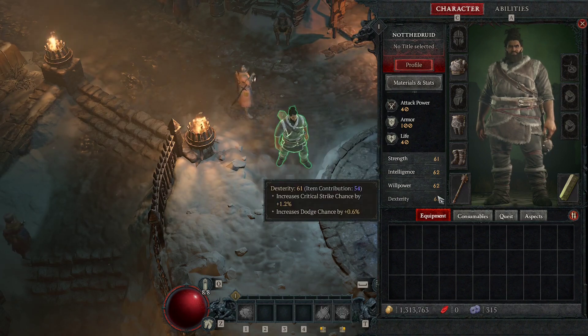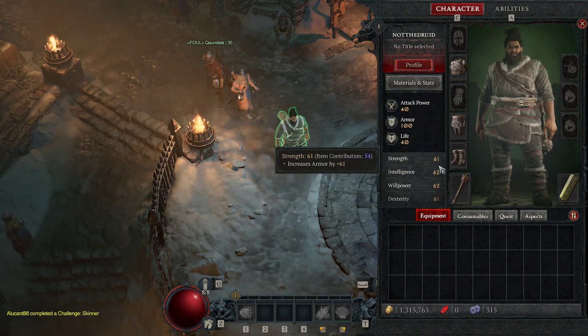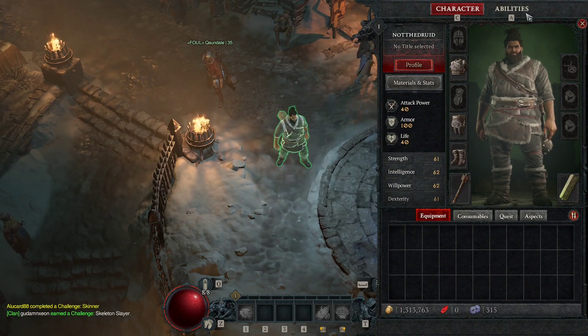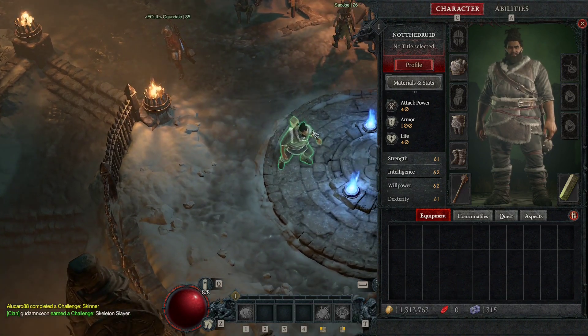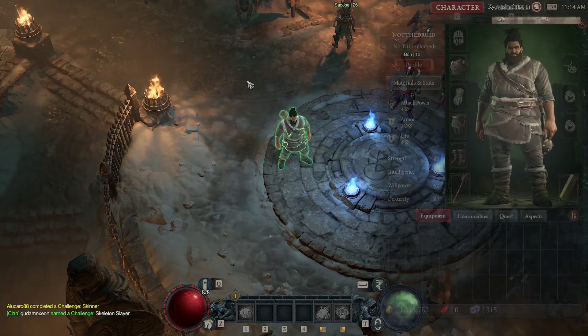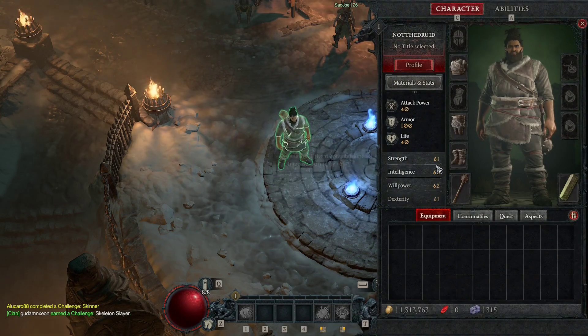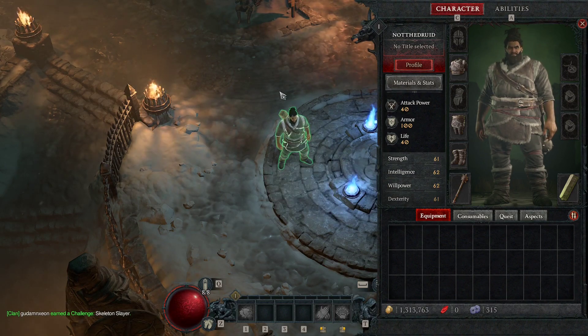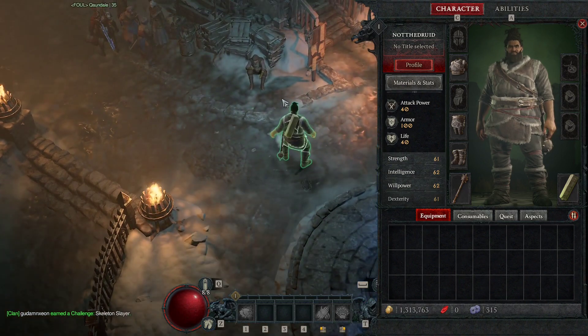That's huge. On a brand new character, to have an additional 50 stat points — a literal 500% increase on your base stats — is going to be huge. You're going to be walking through enemies like they're nothing. Basically, until you hit around level 35, nothing should even be a consideration for a character with stats this high. So that's kind of nice for just walking through the game.